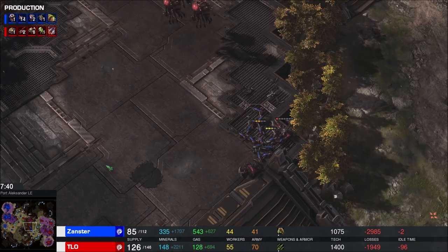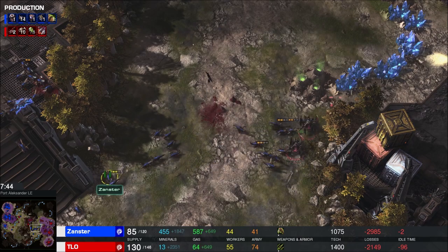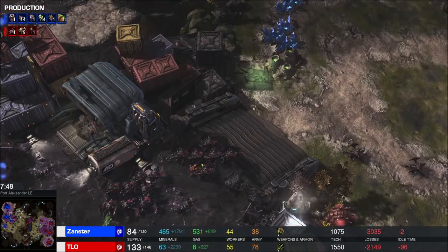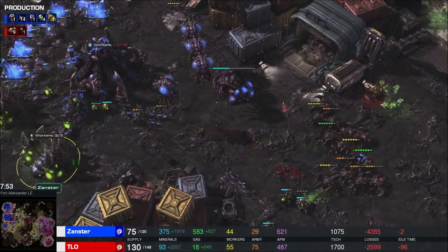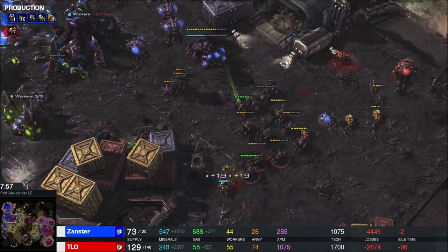Roach armor is insanely good - it's got that plus one base armor, and mutalisks just aren't great against anything with base armor. But this is pretty good by Xanster - just shutting down these roach reinforcements. Look at those banelings - the splits, though! TLO played Terran initially and that was a Terran-level split there against those banelings.